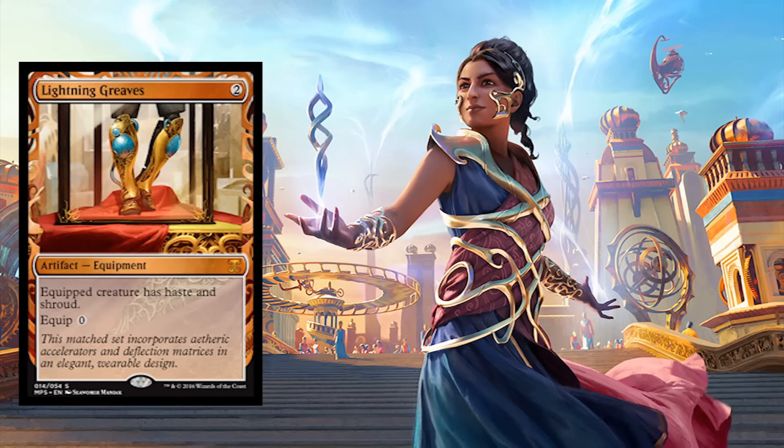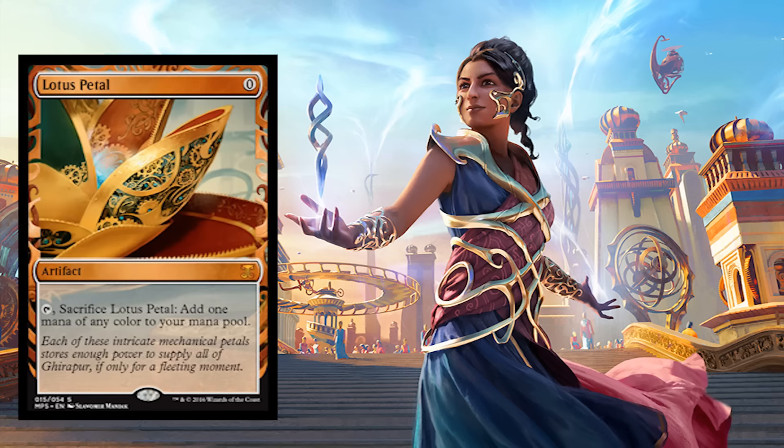Lightning Greaves — every EDH player is going to want the greaves. Give that creature haste and shroud. Lotus Petal. Remember, if you open any of these cards in draft or a sealed format, you can play them.